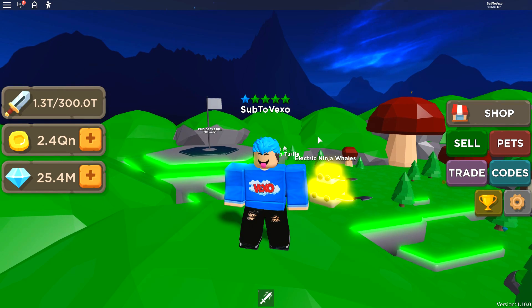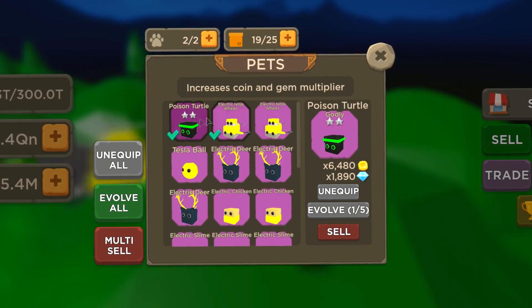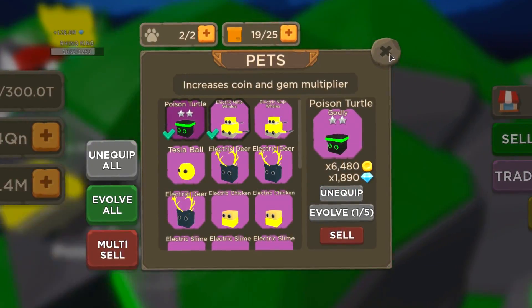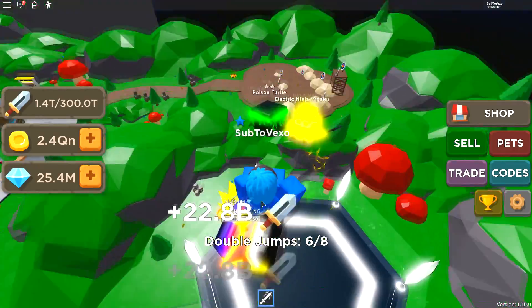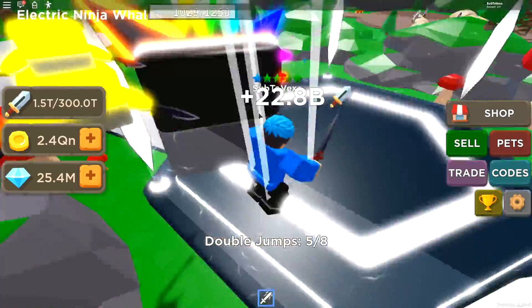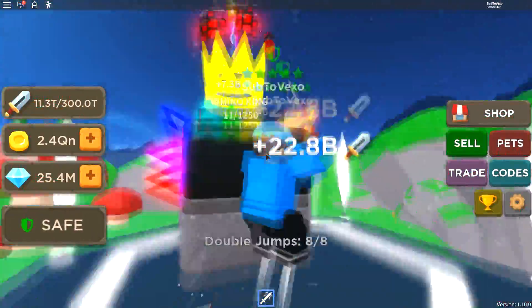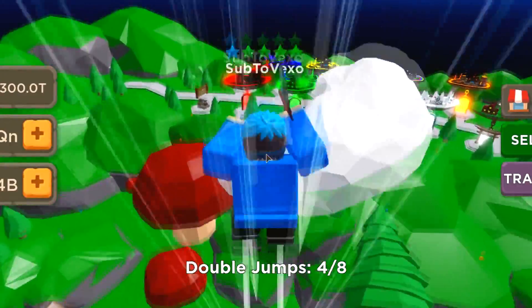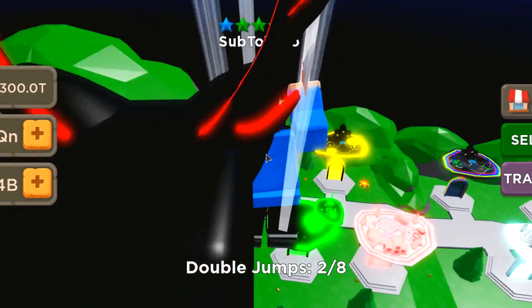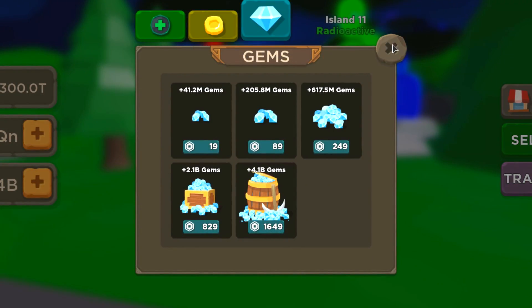Those codes help you grind much faster. The Poison Turtle gives a 6,000 coin multiplier — you're getting 6,000 more coins than usual. Redeem those codes and you'll be as overpowered as possible. The boss is almost gone — I'm going to be getting 7 billion gems from defeating the Rhino King. That is a lot. I've basically got 2,000 Robux worth of gems right now.